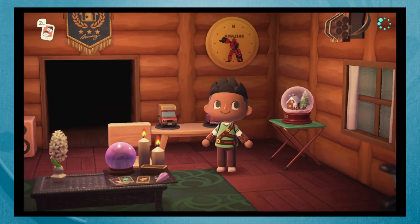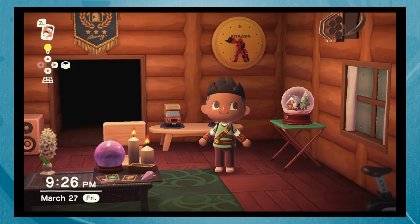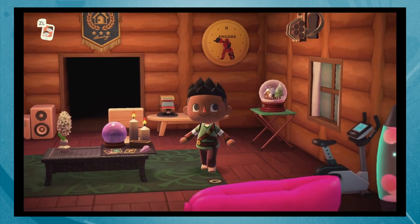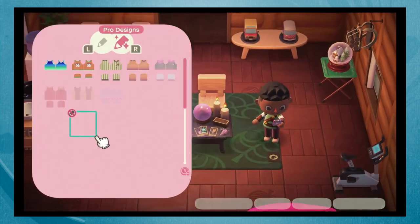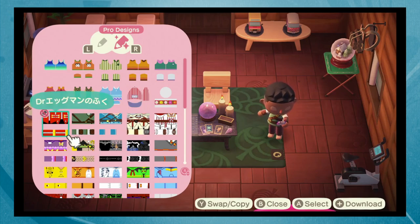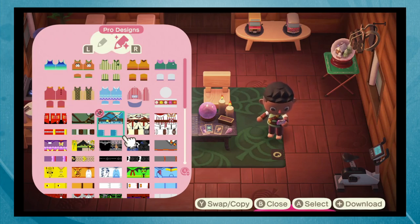I forgot to mention my outfit. The shirt is something I got from a QR code — if you Google Animal Crossing QR codes, you can find so many to scan with the Nintendo Switch Online app on your phone and download them to your New Horizons game. In the pro designs I have an outfit for Doctor Eggman, which I wear the most. The one I'm wearing right now is Link from the Ocarina of Time era. I also have the Breath of the Wild outfit and a couple of Assassin's Creed ones — Altair's and Ezio's — which work as dresses so they're more flowy.